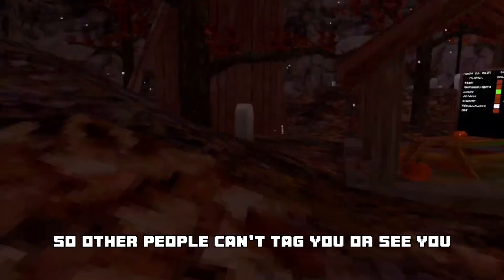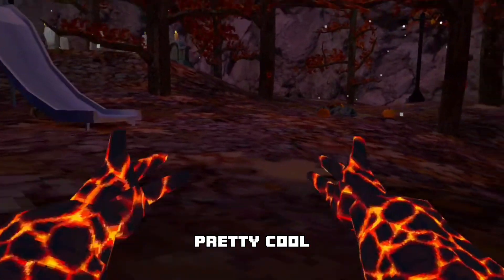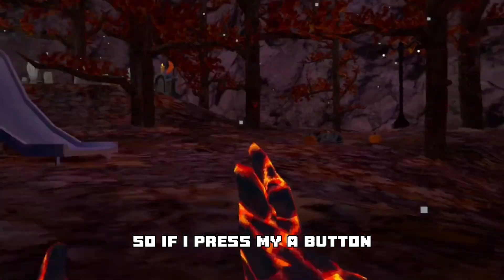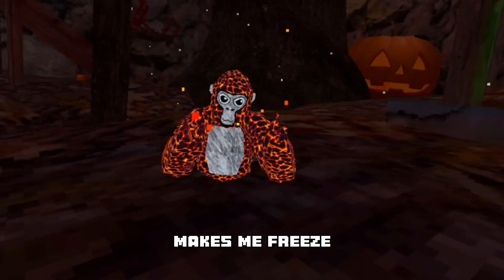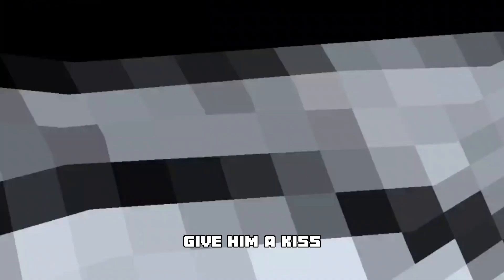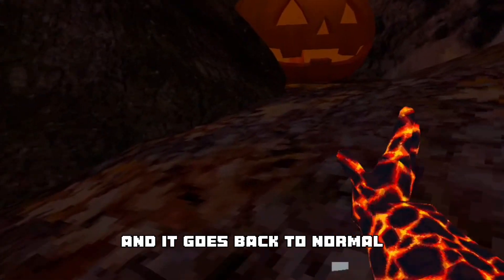Invisible self just makes you invisible so other people can't tag you or see you. Ghost monkey is pretty cool — if I press my A button it makes me freeze, and then I can be like 'yo what's good homie,' give him a kiss, and then I just release the button and it goes back to normal. And yeah, that's all the mods.